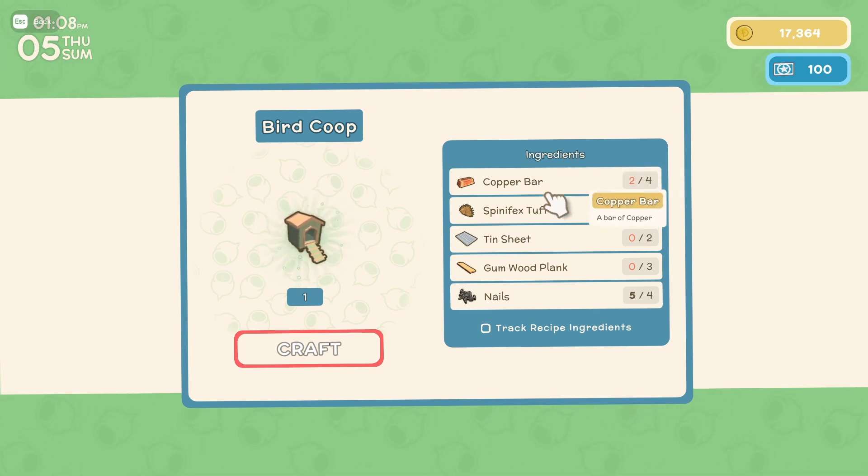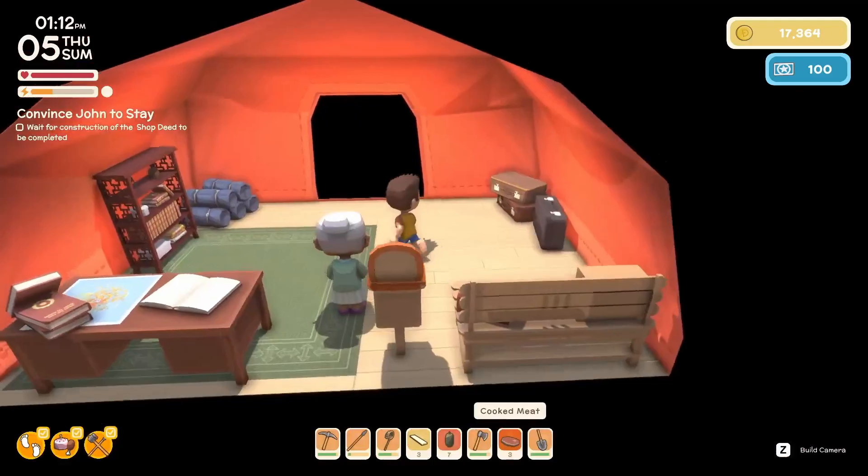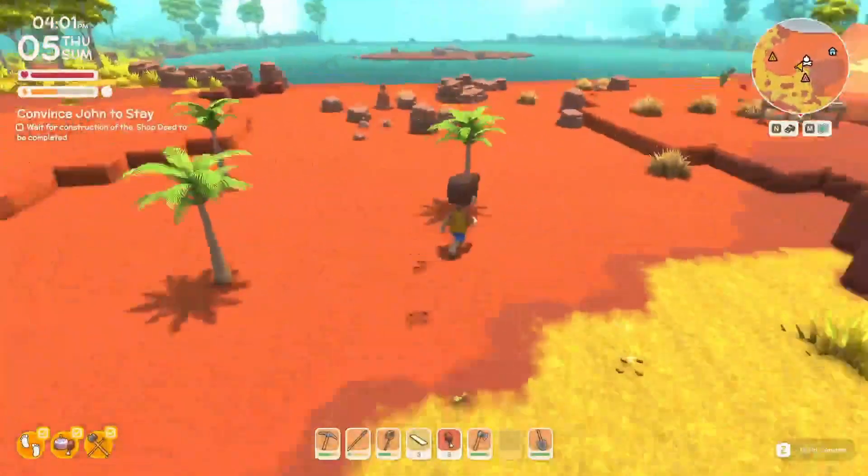So if we want to make a bird coop we need some more copper and some more tin, but everything else seems pretty easy — tufts are not hard to come by.